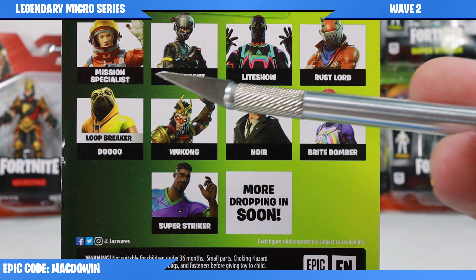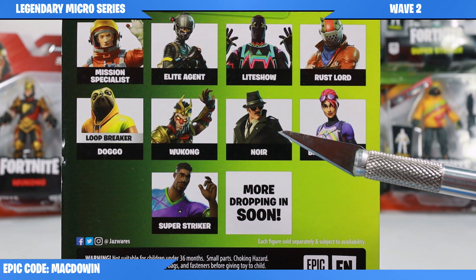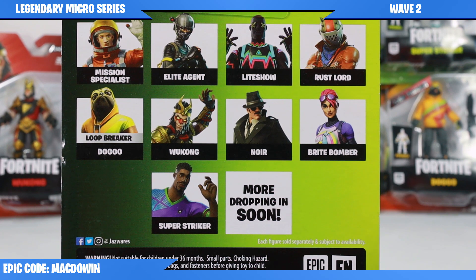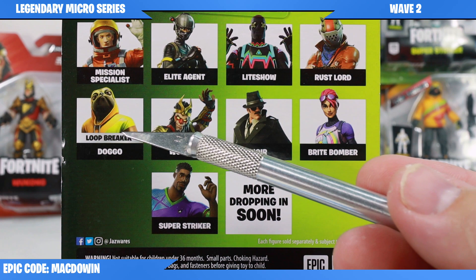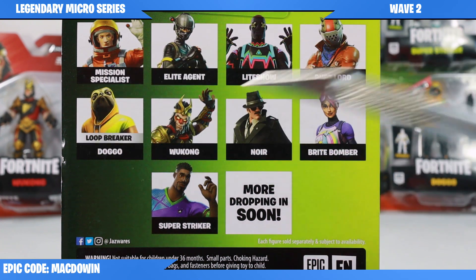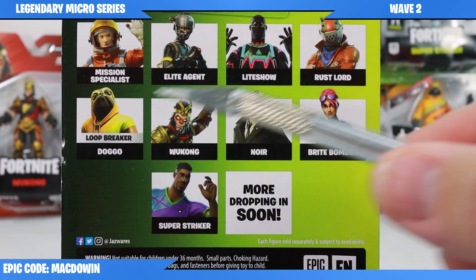Mission Specialist was on eBay but I missed out on that one. Noir I haven't seen at all, so when I find these two figures we will be taking a look much closer at those. One thing to note is that out of Wave 2 so far, Doggo is the only Loop Breaker, which means this character falls outside of the Chapter 1 Season 1 through Season 4 that Jazzwares is focusing on. That's what Loop Breaker means.